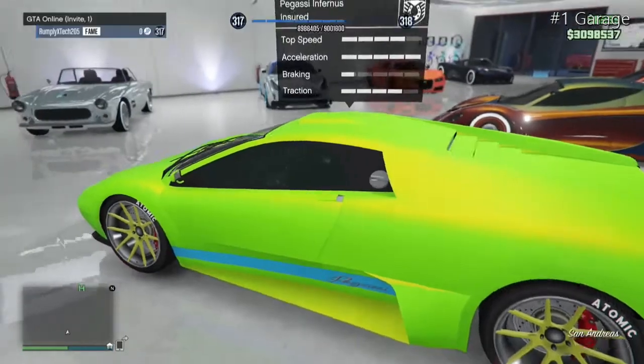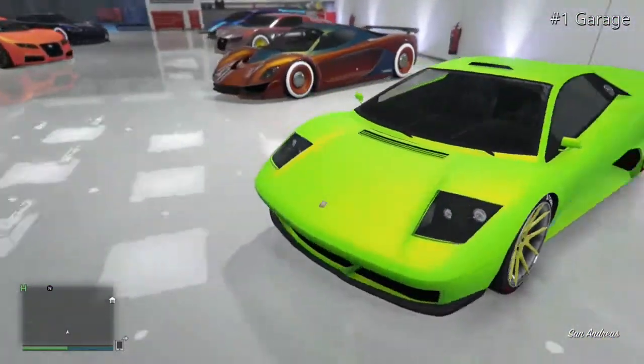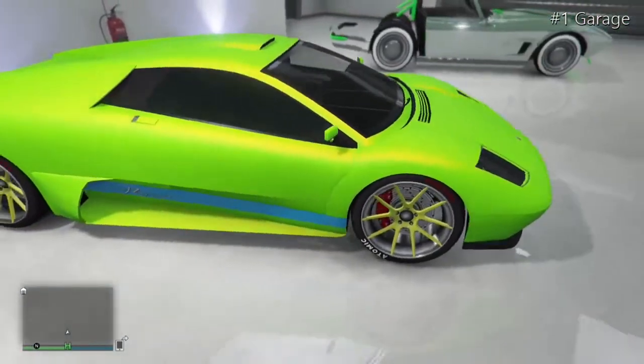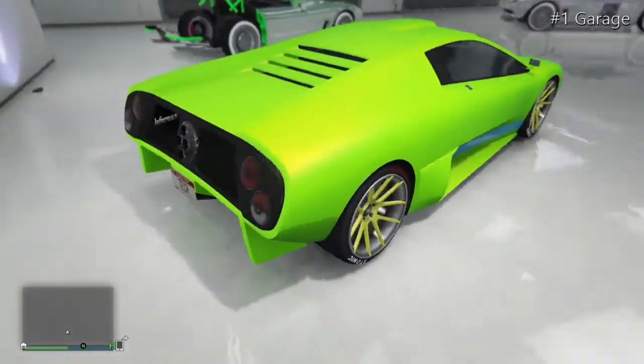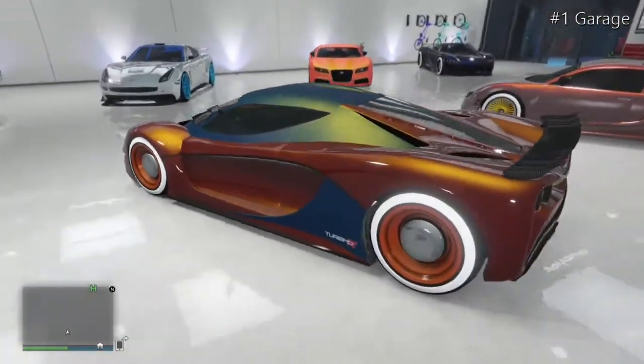This vehicle is the Infernus — it's a green matte colour with a race yellow pearlescent, and a North Yankton plate. Really nice car.